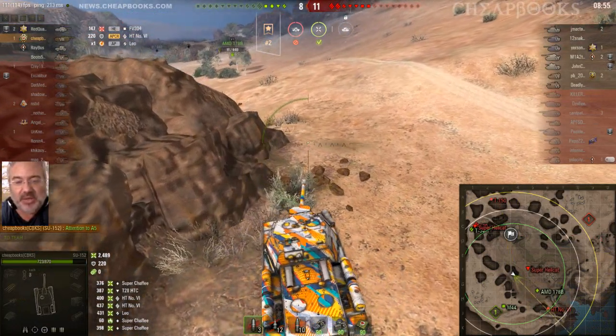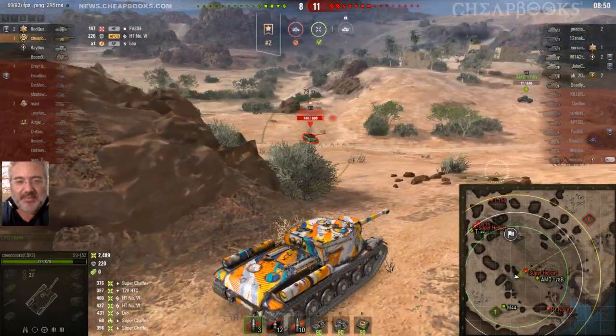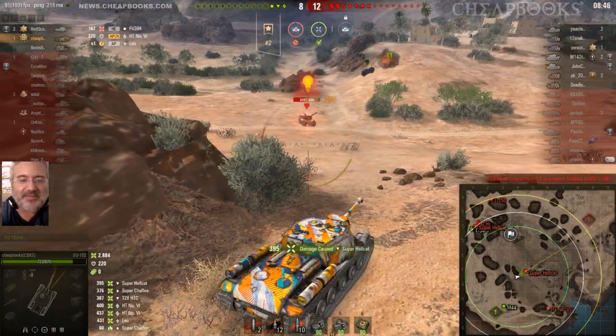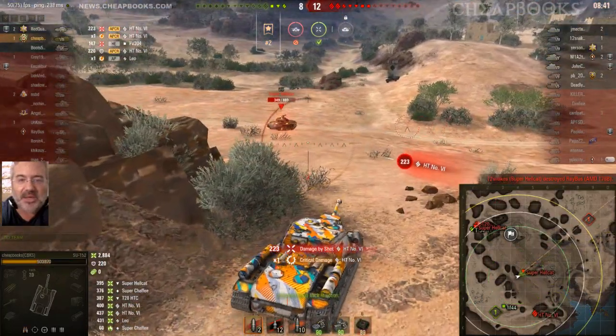One of the great things that happened is we caught the super Hellcat — he was trying to sneak up. Nailed him for 395. I'm up to 2800 damage. I'm guessing I'm going to get one more good shot in this game.